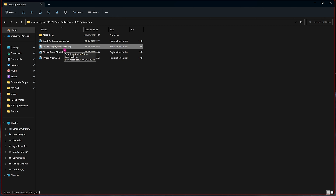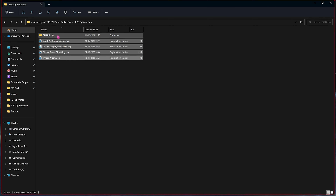Disable Large System Cache stops your system from producing large system cache files. Disable Power Throttling stops your PC from adjusting power and will constantly pump power into your PC. Thread Priority will automatically prioritize your threads in your processor, allowing your PC to perform much faster. I highly recommend running all four of these files.